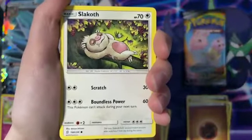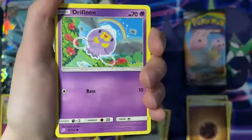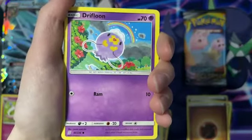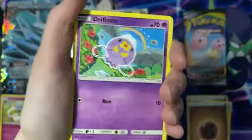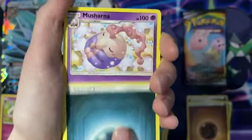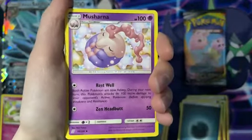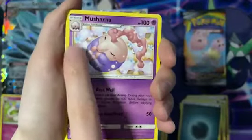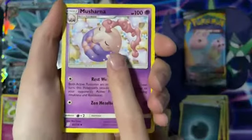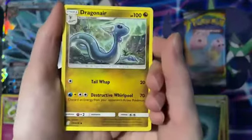We've got a Slakoth — look how comfy that boy looks. A Drifloon — oh my god, that is the happiest looking little balloon of poison gas I have ever seen! The little rainbow — that's so cute. We've got a Darkness Energy for our energy pile. Musharna — I don't know if I've ever seen this Pokemon before. I know of Munna, but I've never seen this one. That boy looks like a fetus. Next card is Dragonair — that is so pretty. We stan Dragonair.